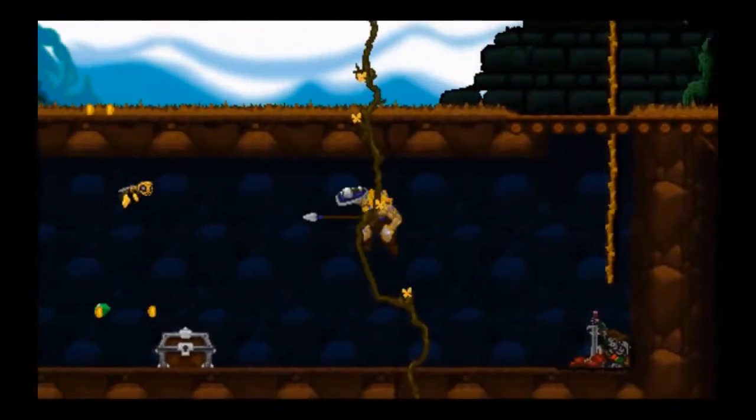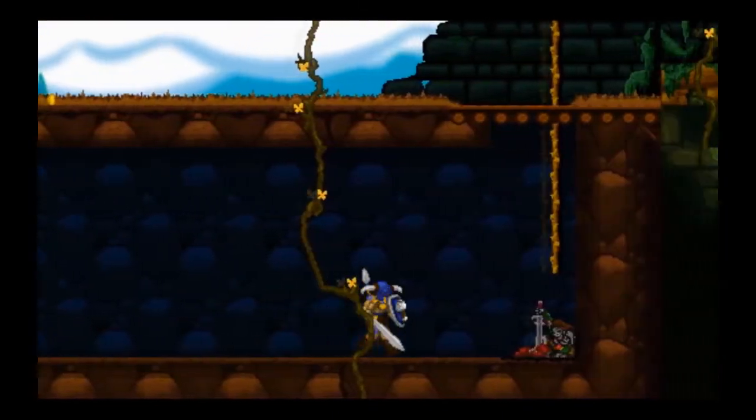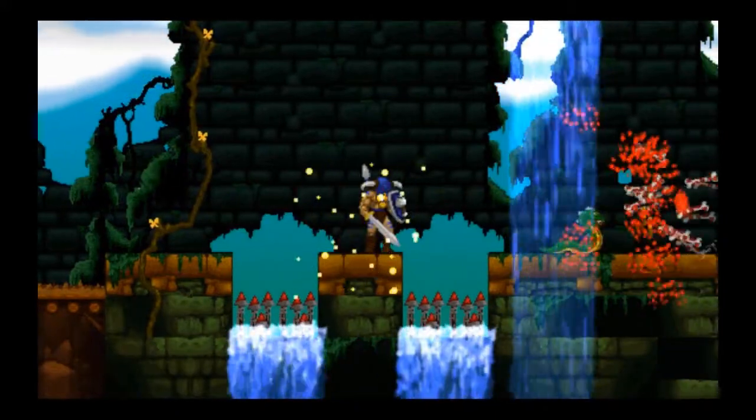The way health works in this game is you can only take one hit before you die. Now in chests you find various items — shields, helmet, sword — and those things will give you a little added durability.